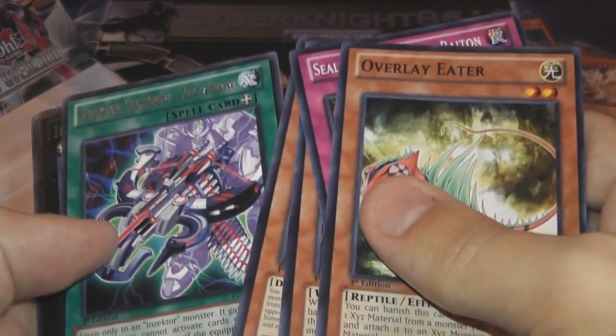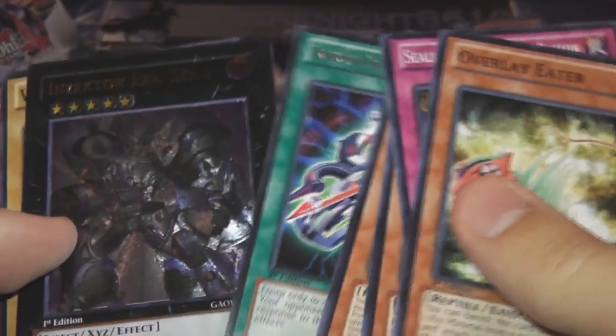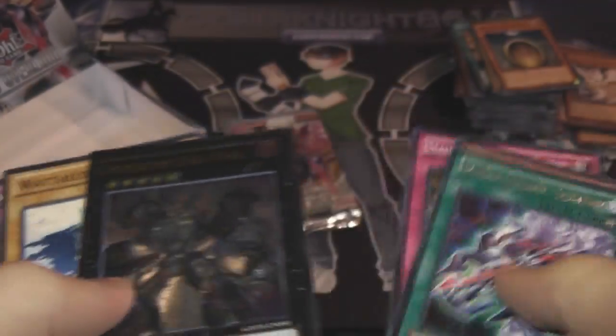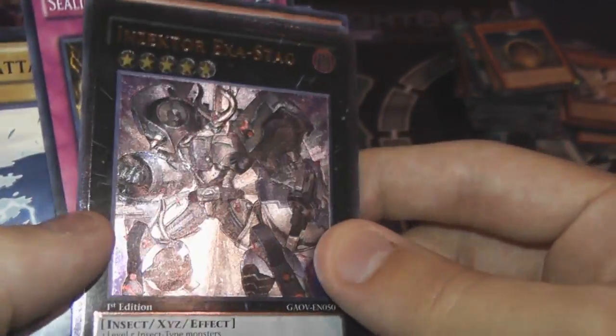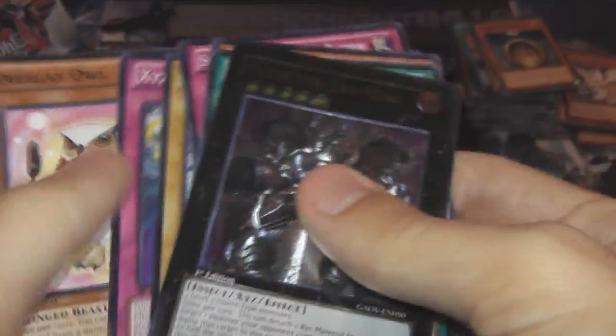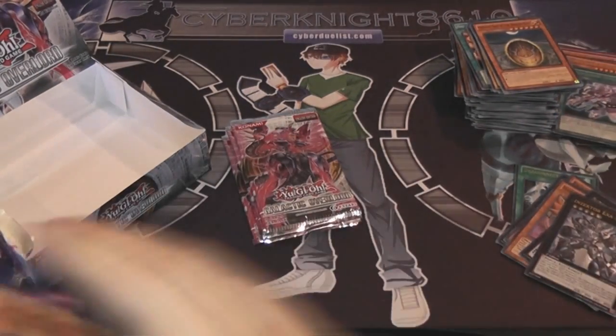We got a holo. Insector Crossbow and our holo is Insector Exostag — I think this is actually a pretty good one. I like this card anyway. Ultimate! I'm trying not to get too much of a glare for you guys. Not bad at all. I would have rather had numbers, but that one's fine too.